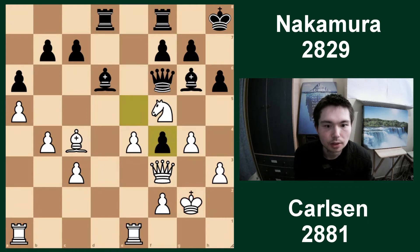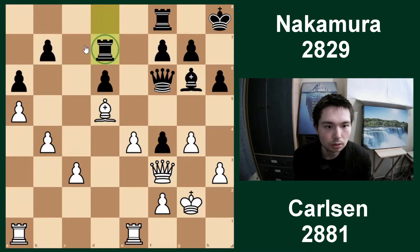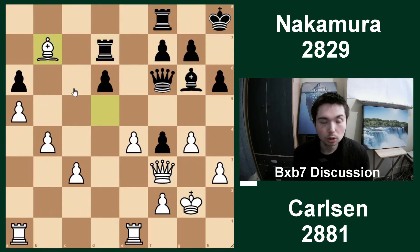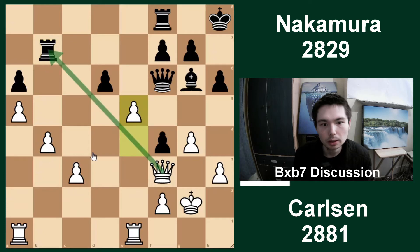But knight f4 check was played. Take, take, take. He has to take with the pawn or the queen. Pawn takes was chosen. Bishop d5. Remember what I said a few moves ago, comparing this bishop with that bishop. Well, this bishop is an absolutely perfect piece - right in the centre of the board. Whereas this bishop is doing nothing. Rook d7 played to defend. Rook d1 played.